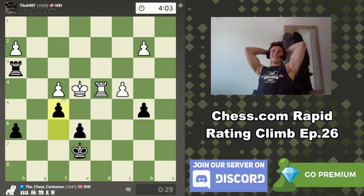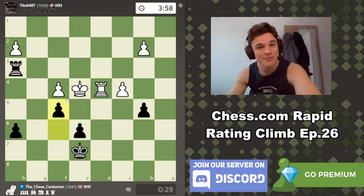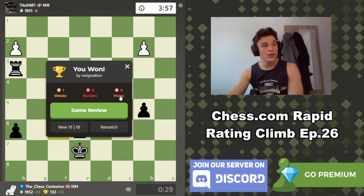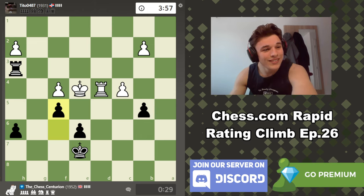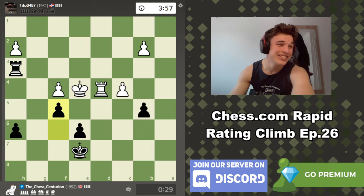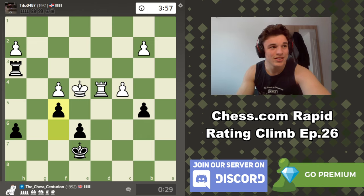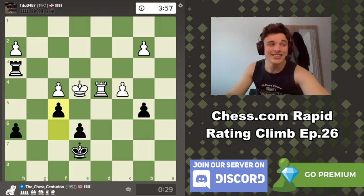Oh my god. There was a completely drawn rook endgame — that was completely drawn. This is going to be a sick analysis — that's actually mad. This is what I'm saying though: even though it's a drawn endgame, you just keep pushing, your opponent can make a mistake. And I literally predicted it as well. Let's get into the analysis.